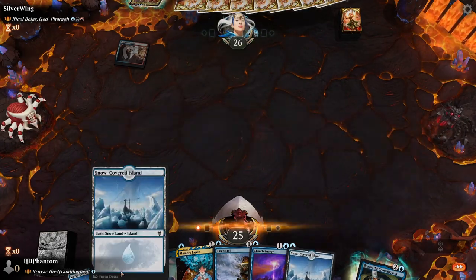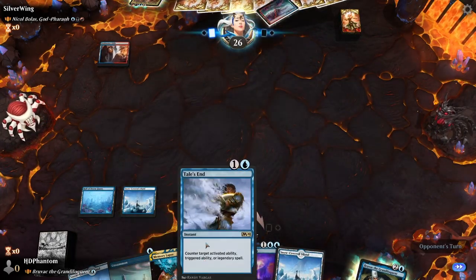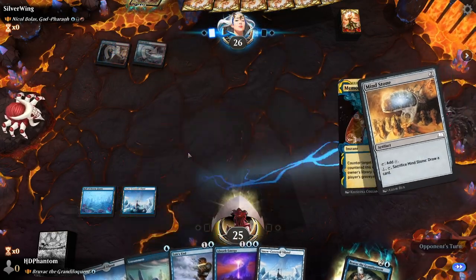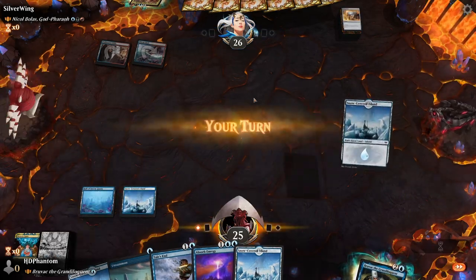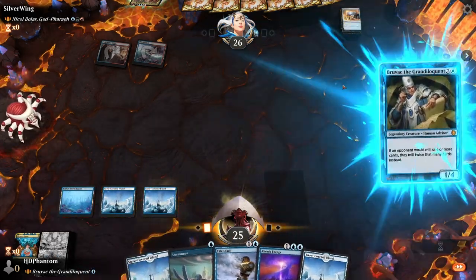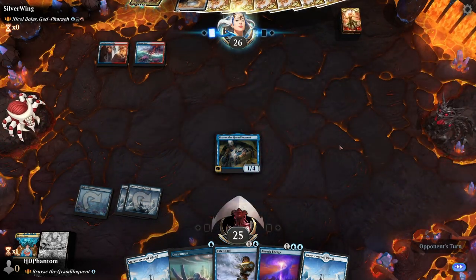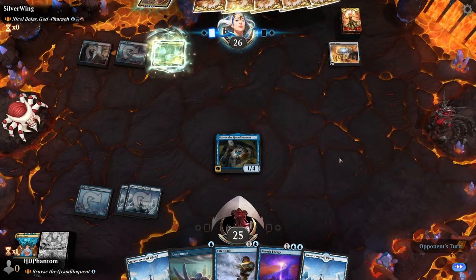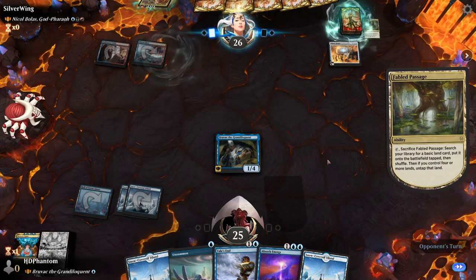They start with a tap land. Go ahead and play another land for turn, holding up counterspells — let's just slow them down. Now we'll get Bruvac out onto the battlefield. They play the Mind Stone, so we'll be able to hold up a counterspell next turn.